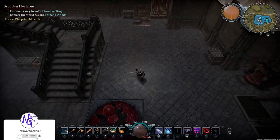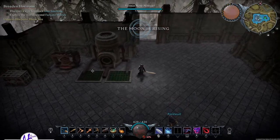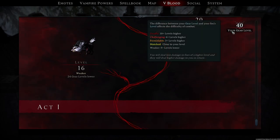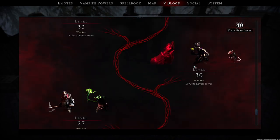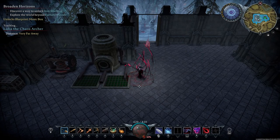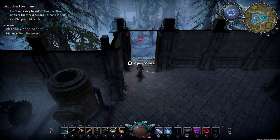Hello everybody, welcome back, this is Nilnar. We're once again in V Rising, just in time for the moon to come up and go after our next V blood. We're at gear level 40, so we can handle these level 30 targets. This one's west and nearby, but I already did him. The other one's east, very far away, so we're going to track them and teleport closer.